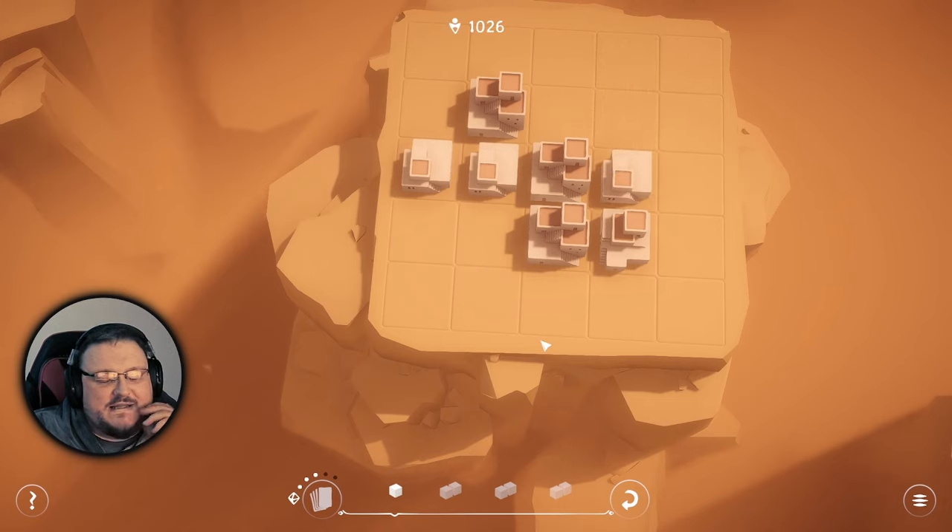I wonder how high we can go. Another two - put that there because the one will end up there, and put that there. Then the one merges - the two becomes three. Yeah, I think I'm getting the hang of this now. Two there - if I put a one there, that two can go with it. Oh, I didn't want to do that. Undo that. Put the two there - this one will go here, that'll merge. Two here, two there - they'll merge. I've unlocked the Glade now!